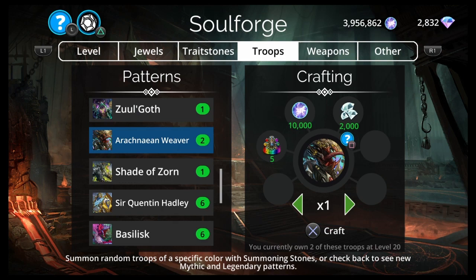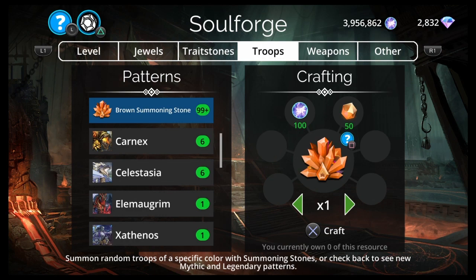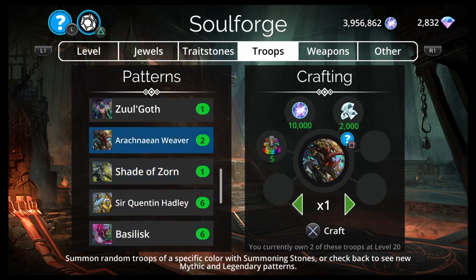We still have Arachnian Weaver — that's crazy. And Elemagram. If I had to put these in order, Arachnian Weaver is still number one because it's only 2,000 diamonds. Even above Iron Hawk, just because it's so cheap and it's still here. If you still don't have it, get this first. It's a top 5, top 7 mythic for only 2,000 diamonds — you can't beat that.